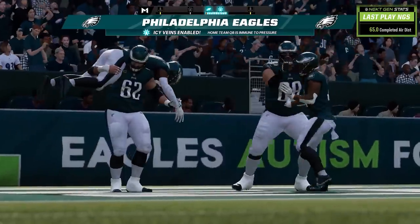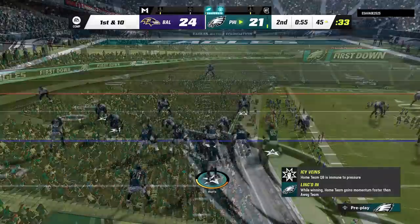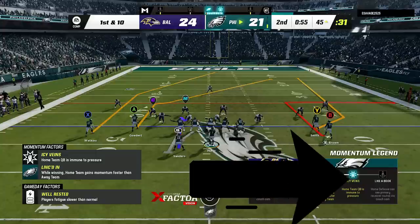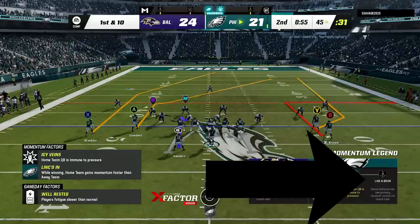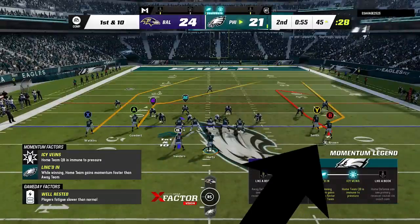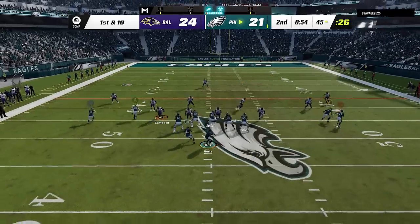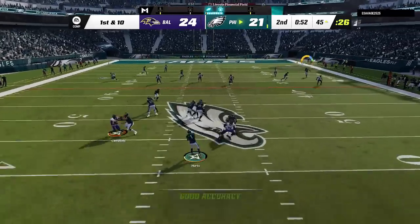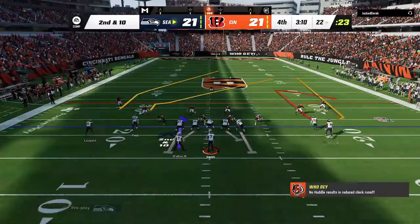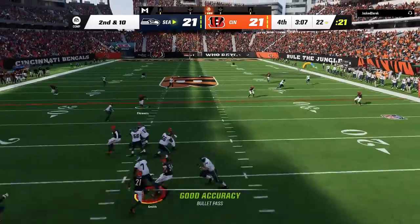I have another one-play touchdown against Cover 3, and this one might be the best in the game — the Fade Out. The setup is very simple. Run it from a hash mark to the open side of the field and make one adjustment: put the out route on a comeback route. For whatever reason, this pulls the outside Cover 3 cornerback down, or holds him long enough that the wheel route gets open right over the top. You have to pass lead to the outside away from the cornerback — a lot of times you can catch the ball and stay in bounds for an easy catch-and-run up the field.